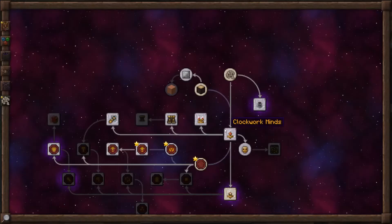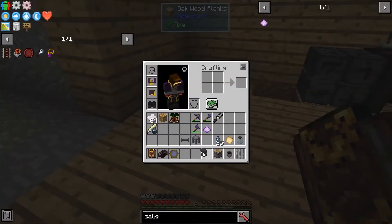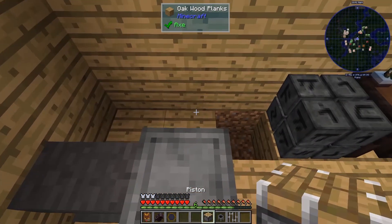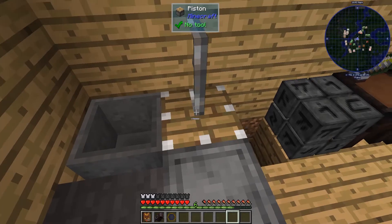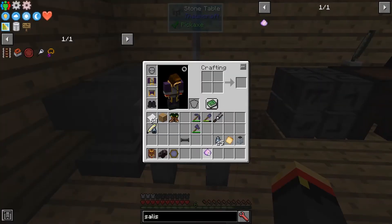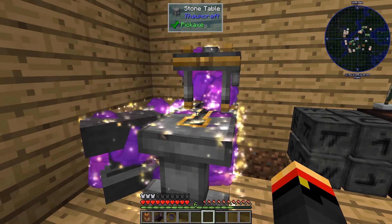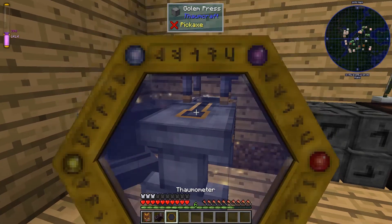So: anvil, table, piston, cauldron - anvil, table, piston, cauldron - anvil, table, piston, cauldron, bars. Now take your salus mundus and toss it on the table. There we go - a golem press.